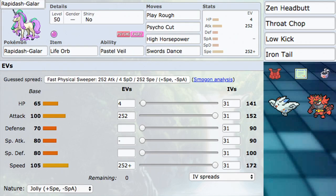Some flex coverage moves include Throat Chop, Low Kick, and Iron Tail. Iron Tail turns into Max Steel Spike when you Dynamax, which is very good. Low Kick turns into Max Knuckle, which raises your Attack stat — very good. We also have Wild Charge, which is another great option, especially since it sets up Electric Terrain.